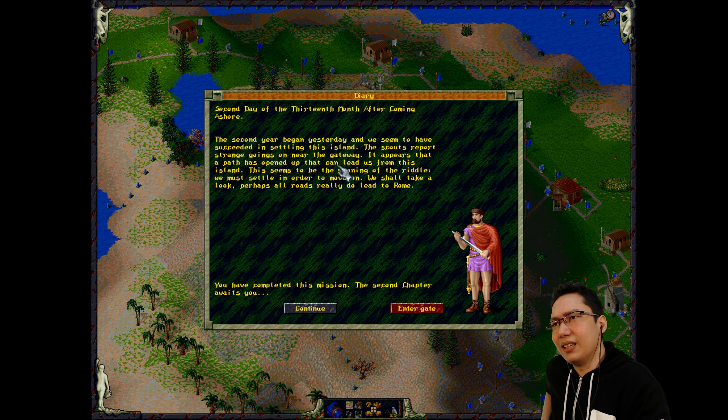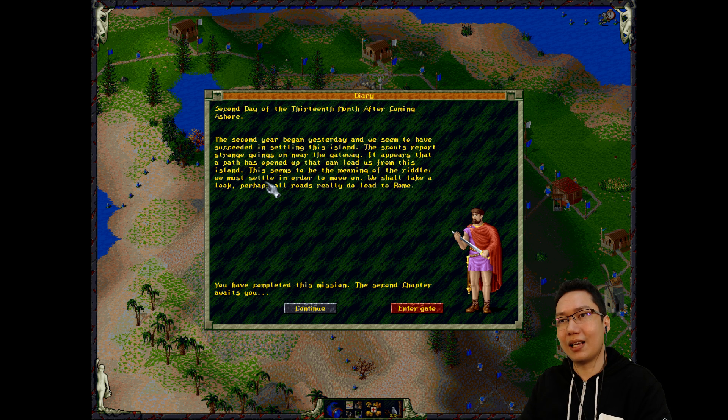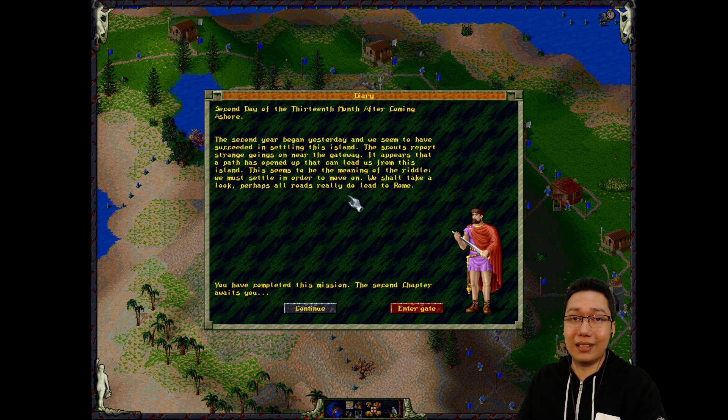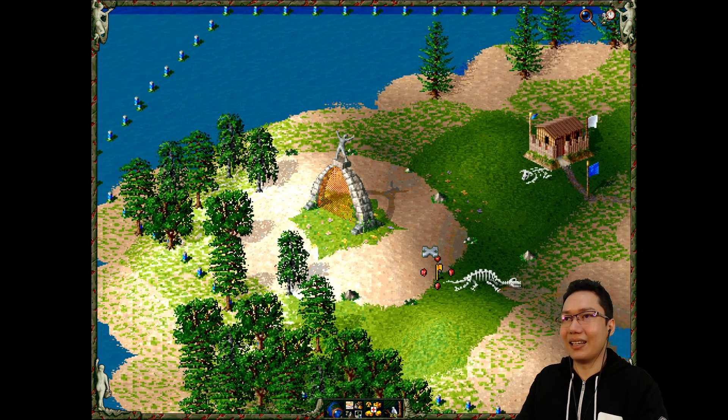Second day of the 13th month after coming ashore. The second year began yesterday and we seem to have succeeded in settling this island. The scouts report strange goings on near the gateway. It appears that a path has opened up that can lead us from this island - this seems to be the meaning of the riddle. We must settle in order to move on. We shall take a look. Perhaps all roads really do lead to Rome. You have completed this mission. The second chapter awaits you.